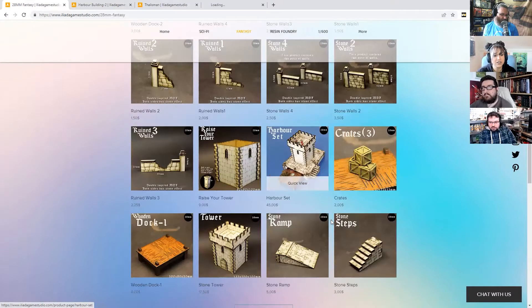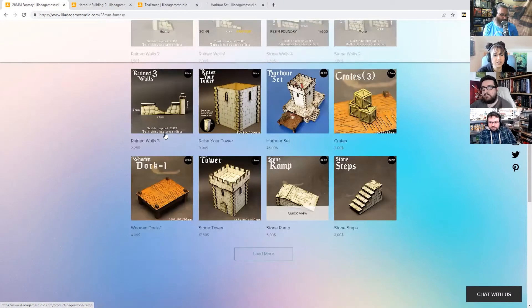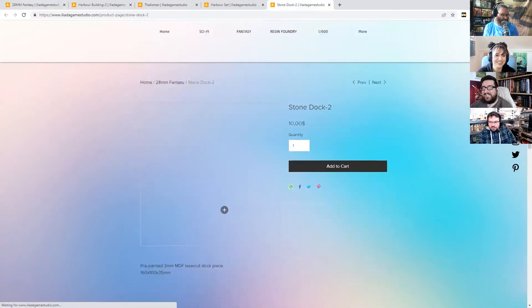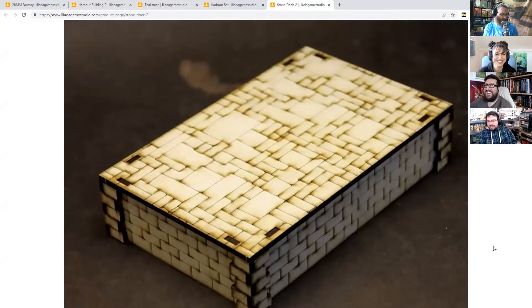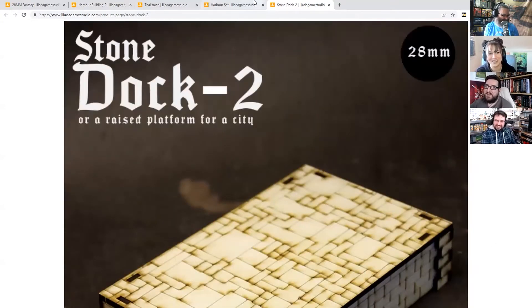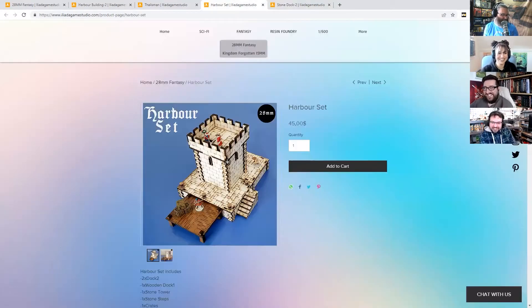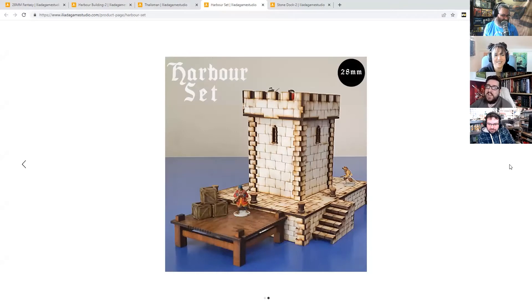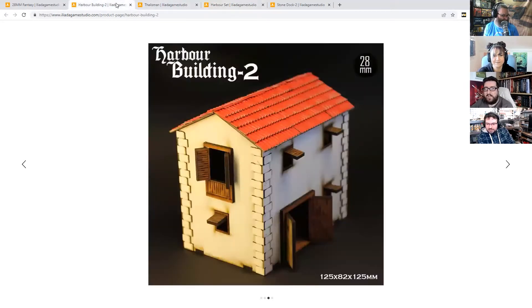They have dock fencing - a fence for ships essentially. You could easily have these lined up outside a canal in Venice or something, just add some additional flags and decorations to make them more Venetian. Add some canal barges and you'd be fine. Blood and Plunder is the way to go with this stuff.